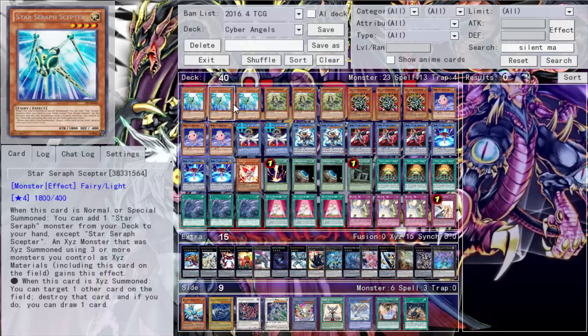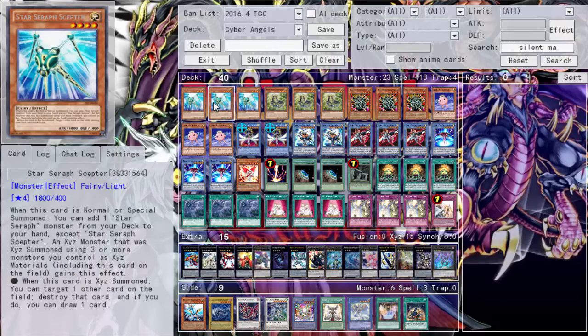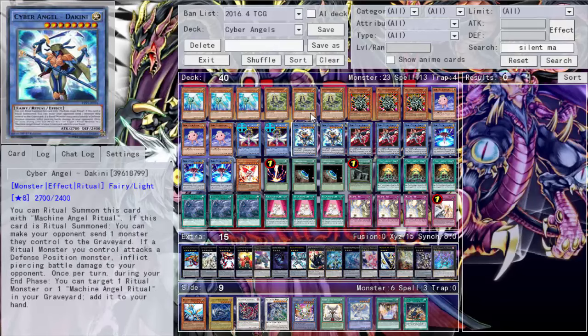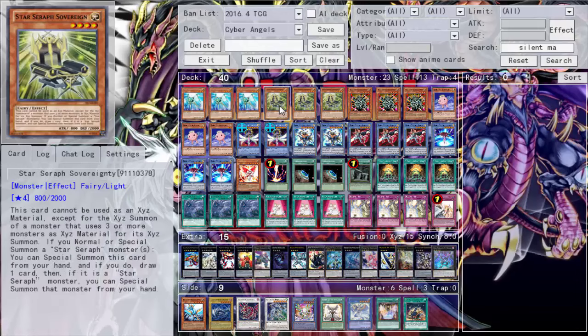The reason we're throwing the Star Seraph engine in is because of Fairies. We have a special card called Benten that increases our consistency. Benten lets you add one Light Fairy-type monster from your deck to your hand when she's tributed. So if you have the Stick you can get the Chair, and if you have the Chair you can get the Stick — it just helps the Star Seraph engine be a little more consistent.